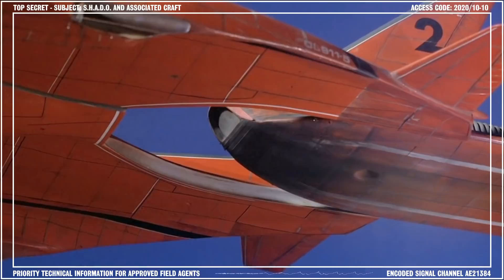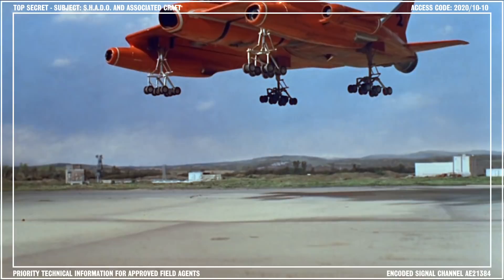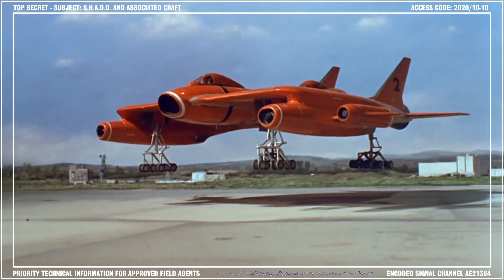The module entered Earth's upper atmosphere and proceeded to rendezvous with the Lunar Carrier, a larger parent craft which was capable of atmospheric flight. The carrier descended to its home airfield and used vectored thrust jets to touch down vertically, completing the module's journey from Moon Base in just under a day.